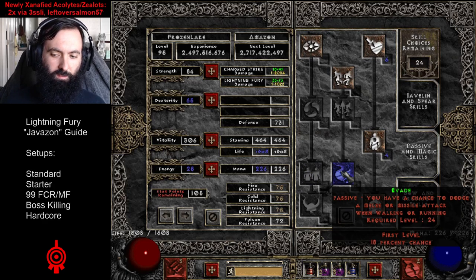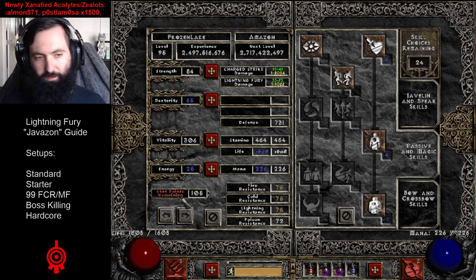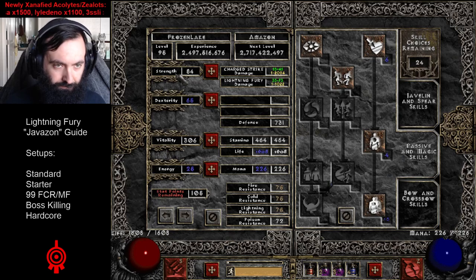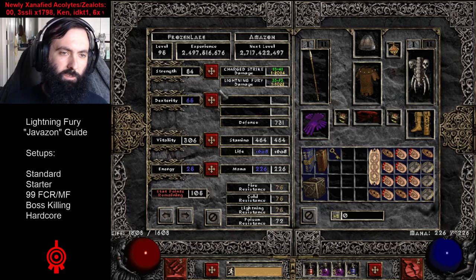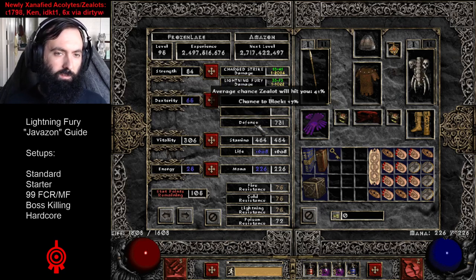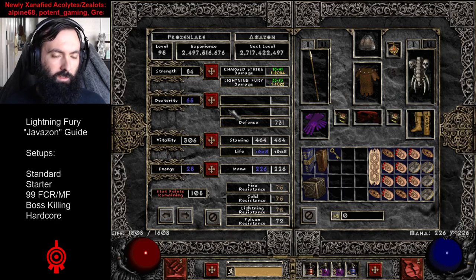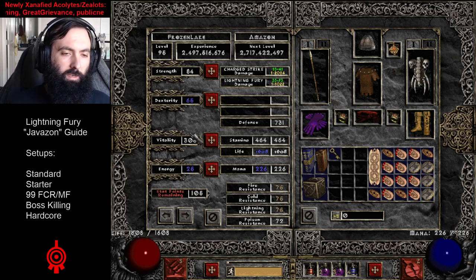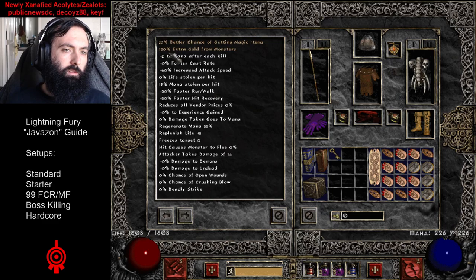We're going to pretend this is a level 75 character. As a starter build, because you're starting with Rhyme, you could choose to go max block — put points into dexterity until your chance to block says 75%. The more levels you have, the more points into dex are required to maintain max block. The starter variant of the Javazon uses a shield that's pretty ideal for going max block if you want. Put the rest of the points into Vitality, and try to get as much res as possible.